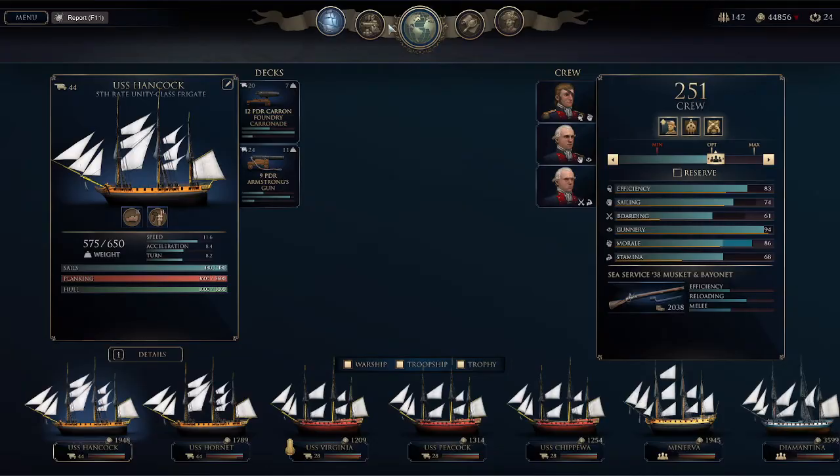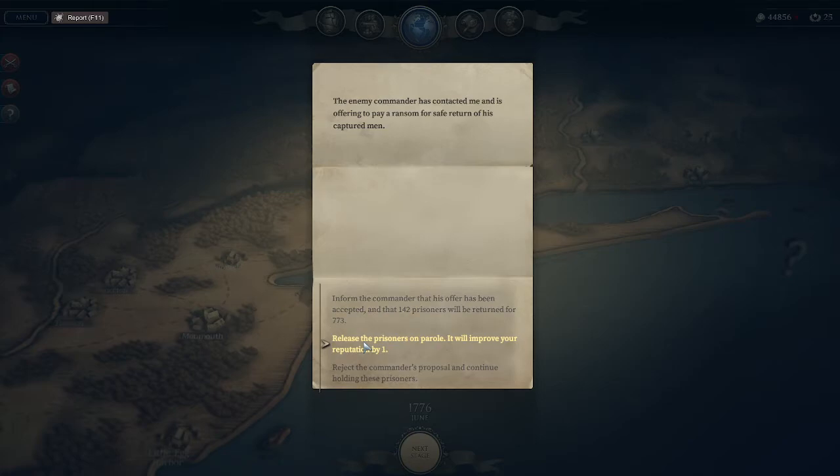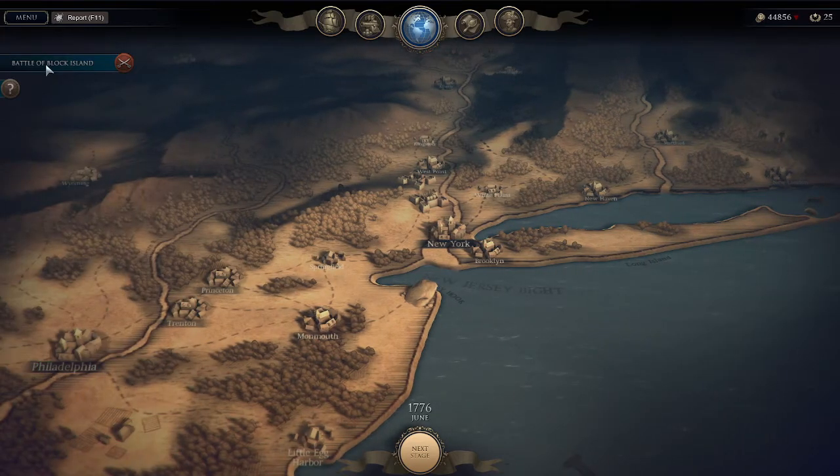Let's take a look at the world map. We've got 44,000 now and they're offering reputation, so I'm going to take the rep. Battle of Turtle Gut Inlet: we've got 8 reputation points.